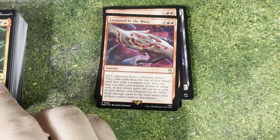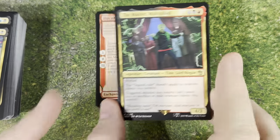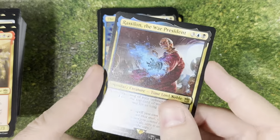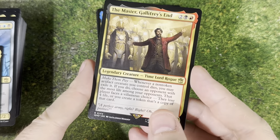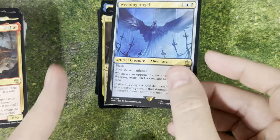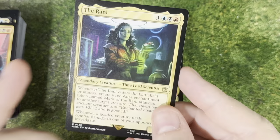Ensnared by the Mara. We have the Day of the Moon — lots of villains on there. The Master Multiplied — I know that version, that's a great series. Here's a class one: The Master Mesmerist — very cool. Rassilon — the War President. The Master, Gallifrey's End. Lots of versions of the Master. The Veilyard. We have a Weeping Angel — I love the Weeping Angels. The Beast, Deathless Prince — I love that one, he was basically supposed to be Satan. We've got the Rani.